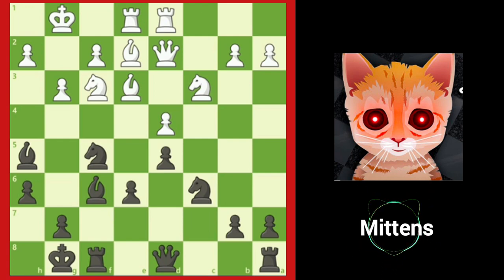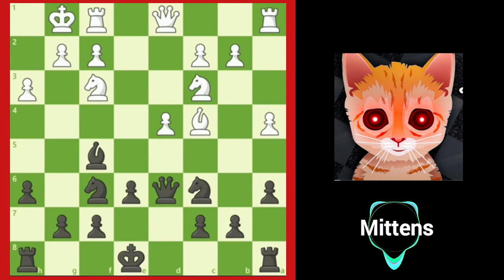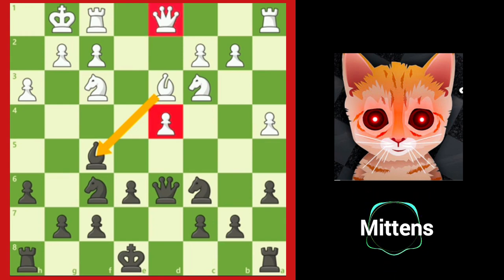Black was able to convert this comfortable position into victory. Let's take a look at another example. In this position, both sides once again are fighting for control of the d4 square. White played the strange-looking move bishop d3, attacking black's bishop and also blocking the queen's protection of the d4 pawn.